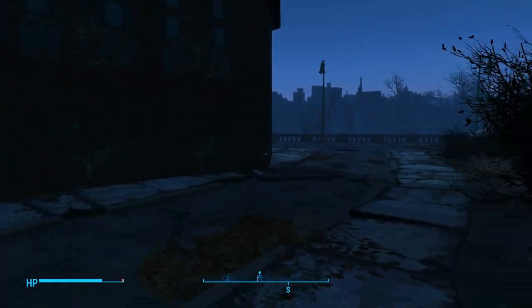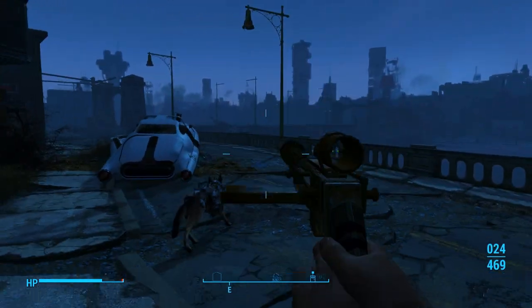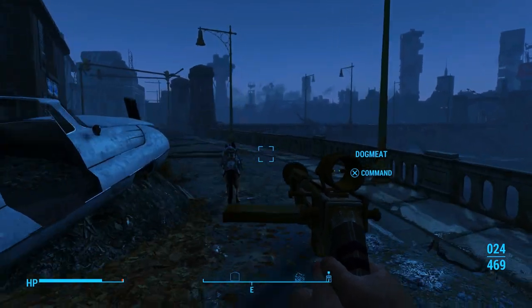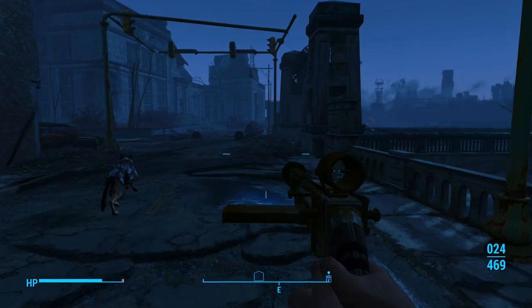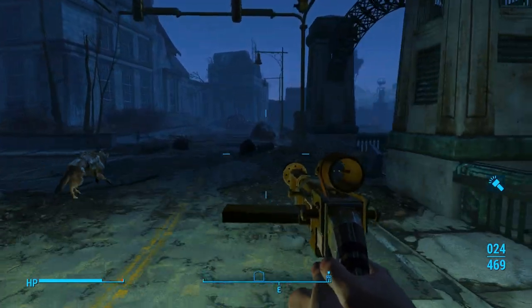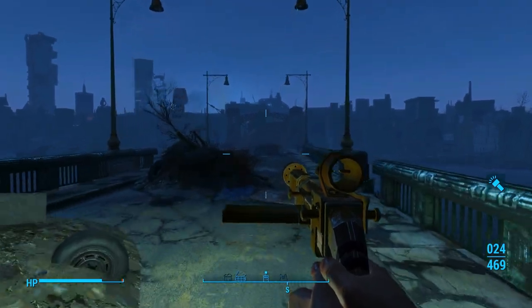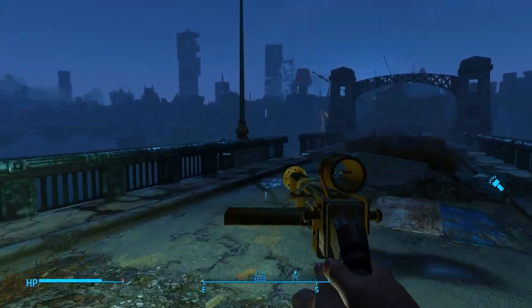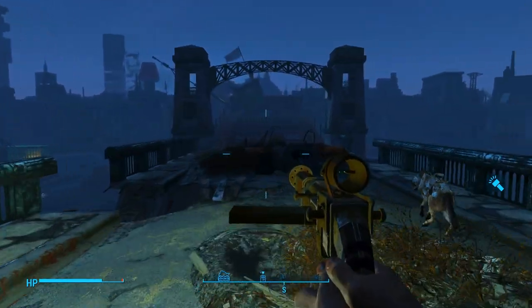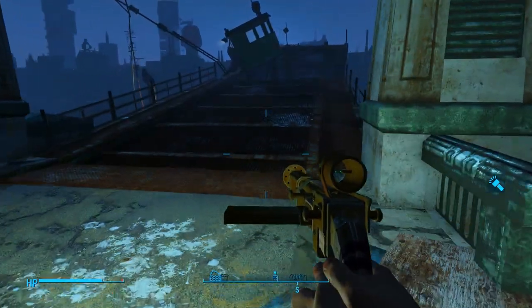We're going to hang a right here, and then we're going to hang a left right over here. Pull out our pipe pistol. Let's turn on our lamp. We're going to go right over this bridge. We're going to be going on to — the wreck of the USS Riptide.